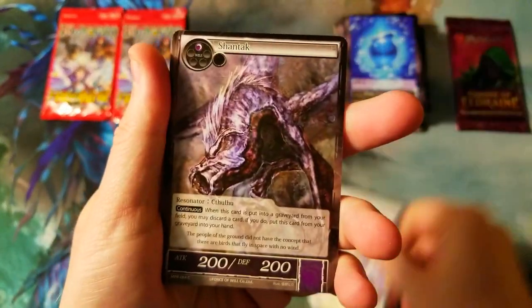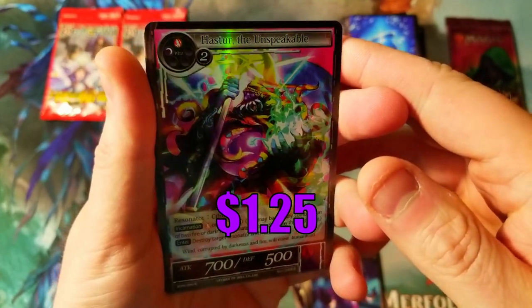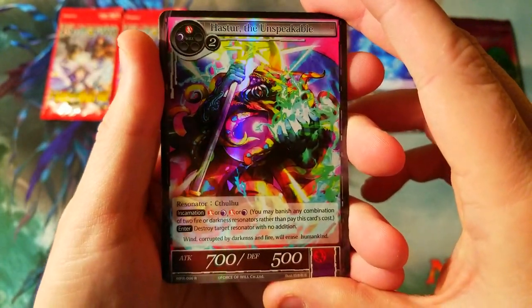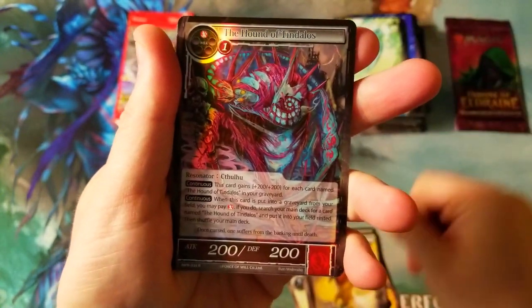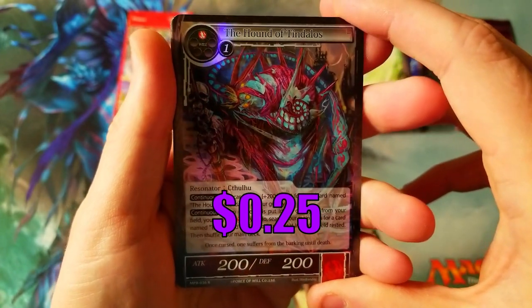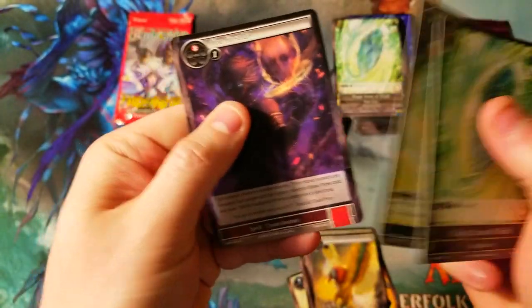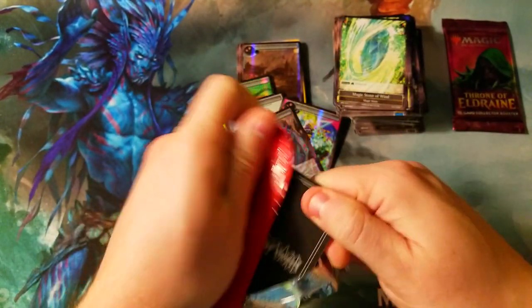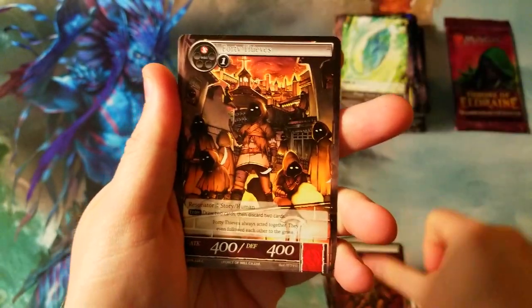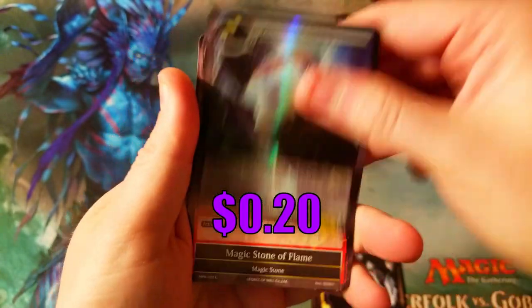A few more packs. Hastur the Unspeakable — cool, Hastur's in here, awesome, another Lovecraftian theme. Next pack: Phantasm the Milky Way, Black Goats, and the Hound of Tindalos — pretty sick looking, just a rare but pretty neat. More uncommons. Last pack of Force of Will for now — we'll open the rest next week. Black Goats again, and Genesis Creation as our rare — pretty cool looking card. Flamestone, and that's it.